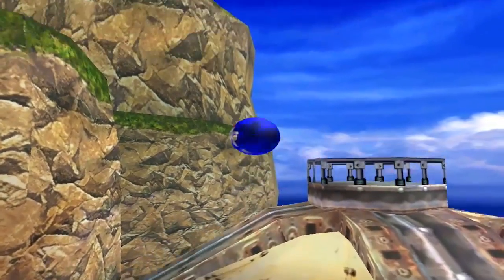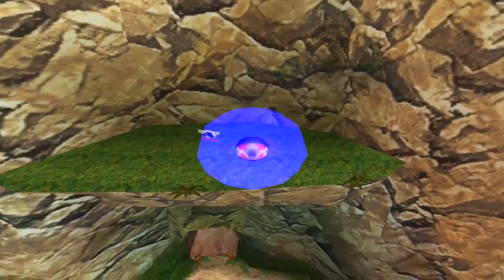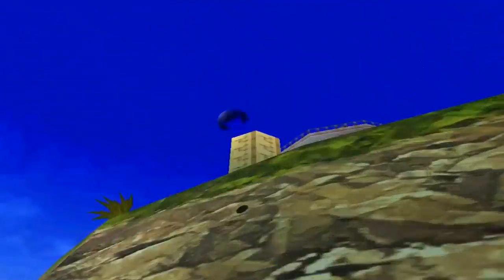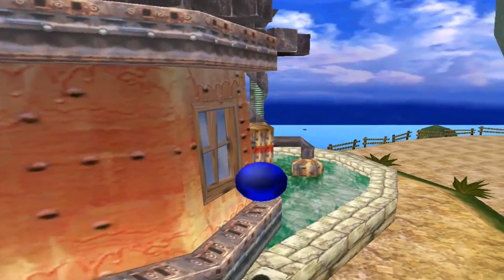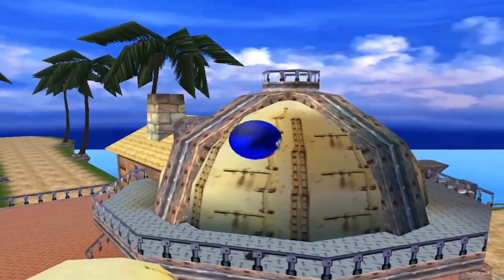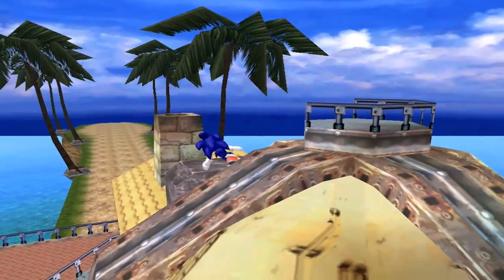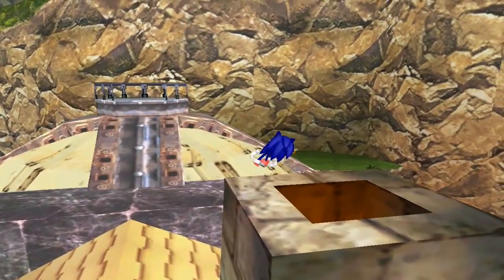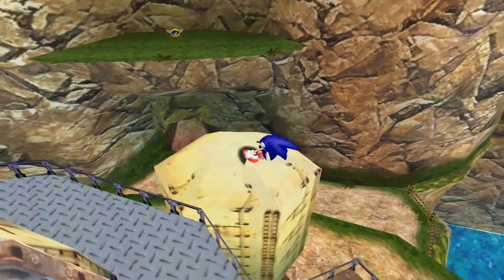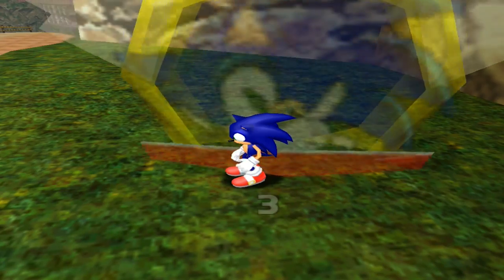That didn't work, that's a shame. Can I roll off here? Oh, that was close. Okay, not quite, but we're getting there at least. At least I'm getting good at getting on Tails' house. I would assume the reason we don't see Tails with us all the time, even though he appears in cutscenes, is the limitations of the Dreamcast. Plus, he wouldn't really do much other than follow us and his AI would be really weird. So it kind of makes sense. I'm just going to keep on trying with this because I'm determined to get all of the emblems.